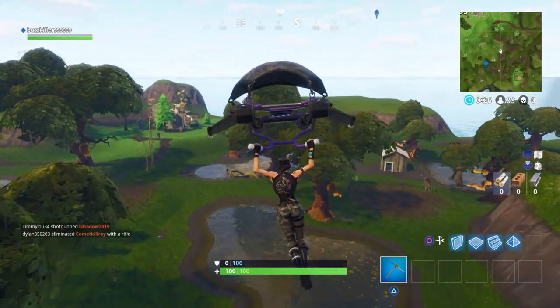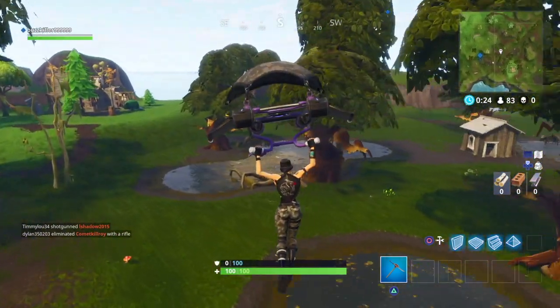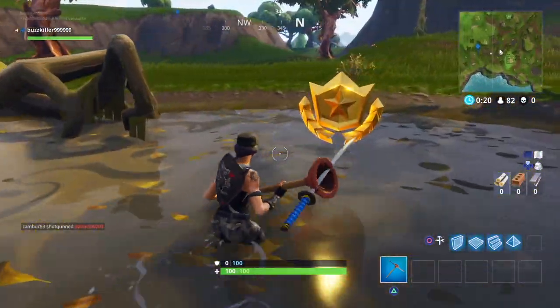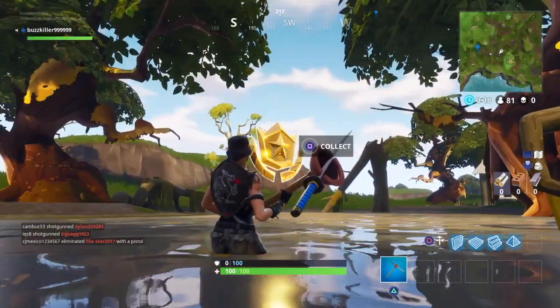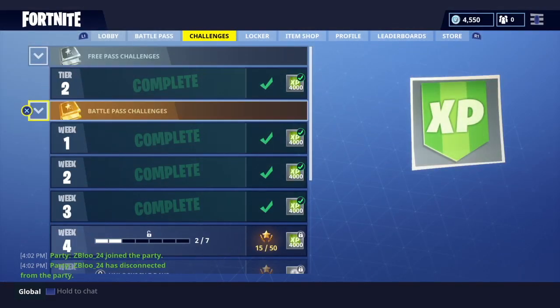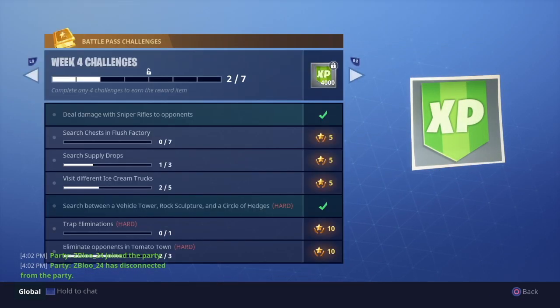Alright, right here is the tier — whatever you want to call it. There it is. Alright, that's gonna be it for the challenge: search between a vehicle tower, rock sculpture, and circle of hedges.